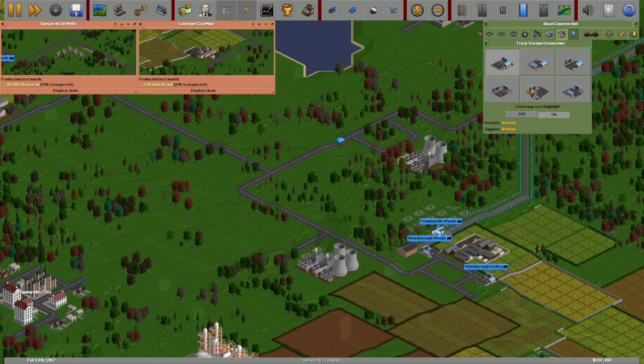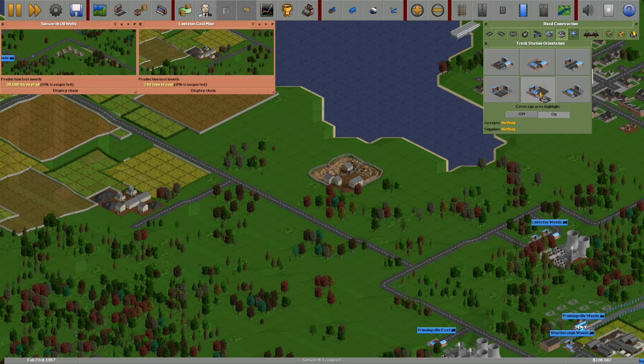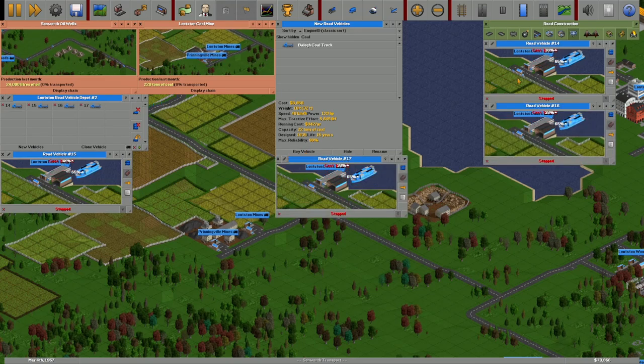Okay, just like we had before, just get your truck stops — two of them there. We'll do an end one here, a different kind here. We're going to need one more here. Make sure you click on truck, don't click on bus. Do two of them there. We'll use this depot here, get coal trucks — go to all cargo types, coal. Buy two of those, maybe four, we'll go two to each.